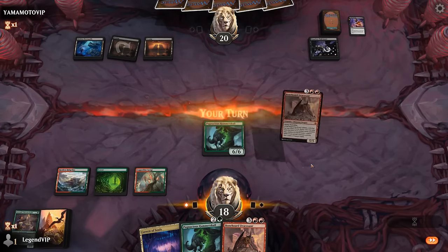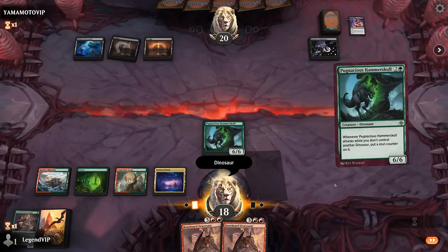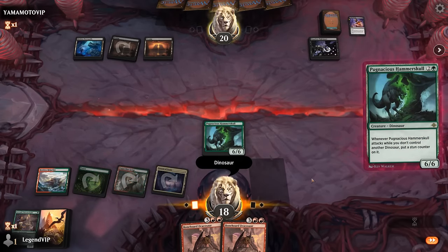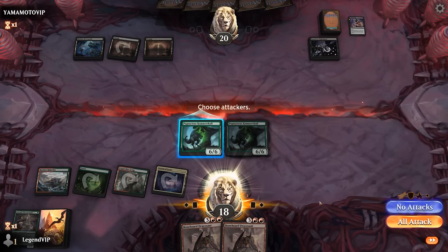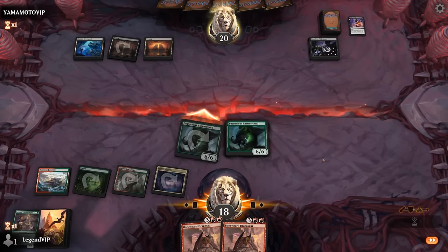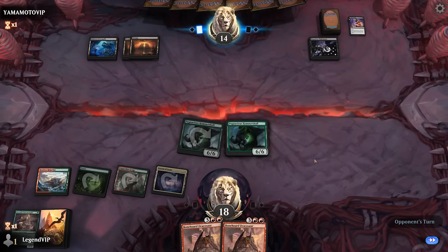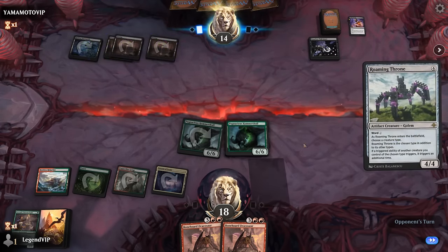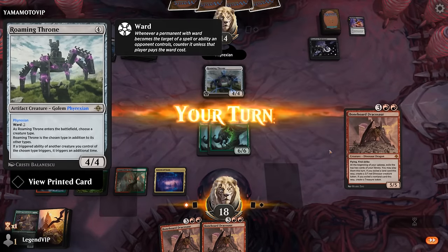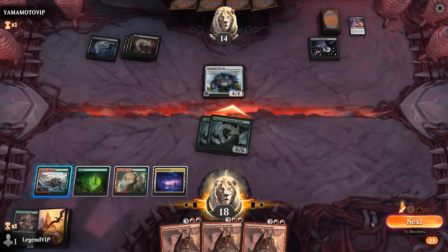They might have another discard effect — nope. We want to play our second Hammerskull before attacking so we don't get a stun counter. Opponent at fourteen. Would love to draw an untapped land. Opponent with a Roaming Throne naming Phyrexian — interesting. And we drew a third Dracosaur, so that didn't quite pan out. But yeah, opponent is still facing twelve damage.